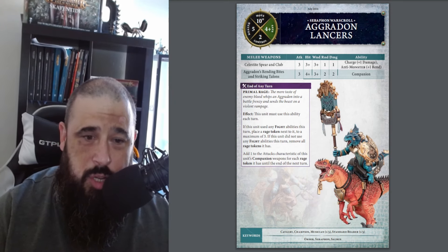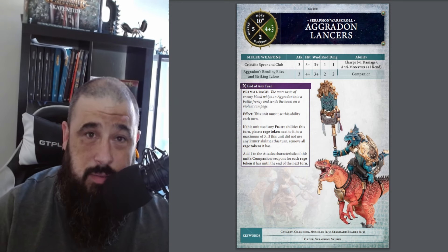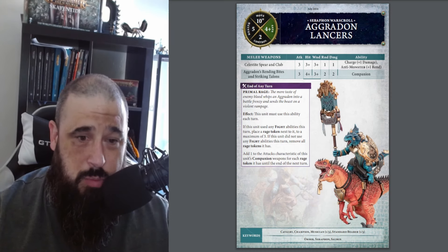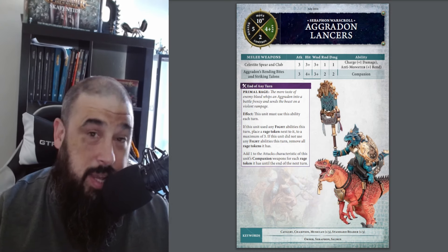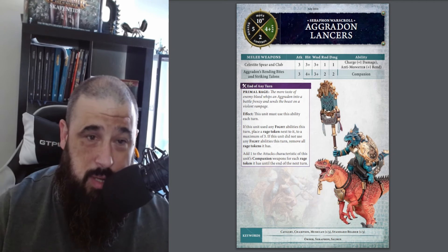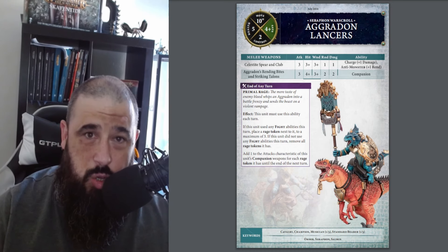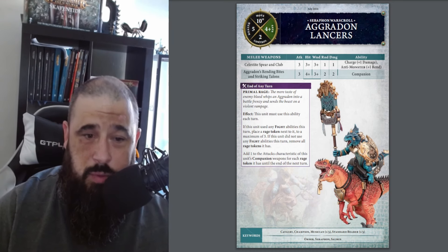Their main rule is Primal Rage. Every time this unit does a fight ability it gains a rage token, up to a maximum of three. If it doesn't fight in a phase — bear in mind your turn and your opponent's turn both give you opportunities to fight — you will lose this and it will go back down to zero.